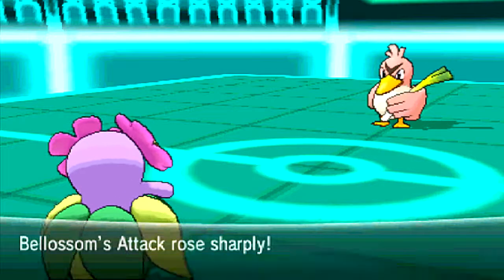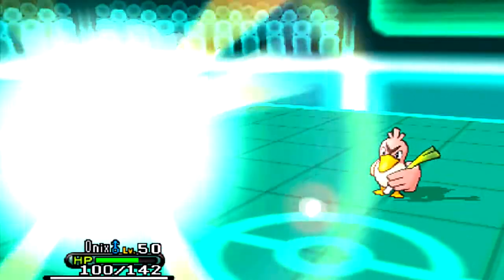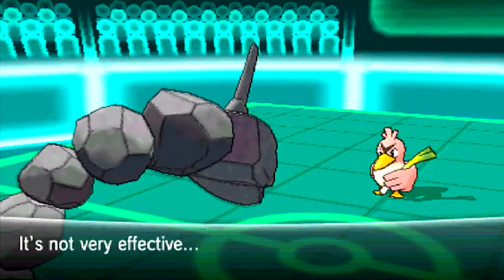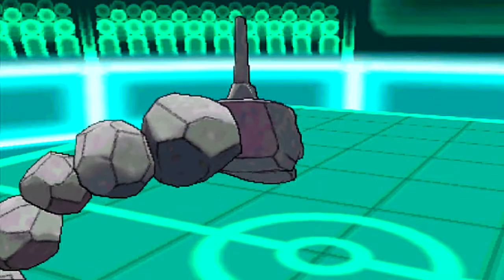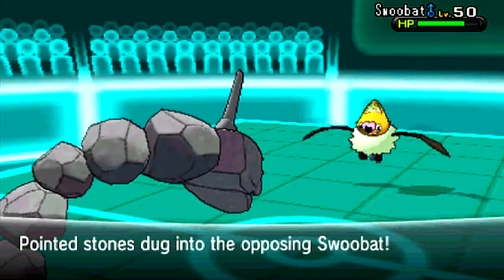Leaf Blade is going to hurt after a Swords Dance. This is a Jolly Bellossom, so it's going to be really fast in the sun. However, he brings in a Farfetch'd. Because I haven't got the sun up, I'm pretty sure I won't be able to outspeed it. He actually goes for the Brave Bird, and Onix takes it like a champ, getting a bit of recoil damage. At this point he switches, which makes me think he's probably Choice — which is strange, because Farfetch'd with a Stick — doesn't the Stick increase its critical hit ratio? Isn't that a better item for Farfetch'd?